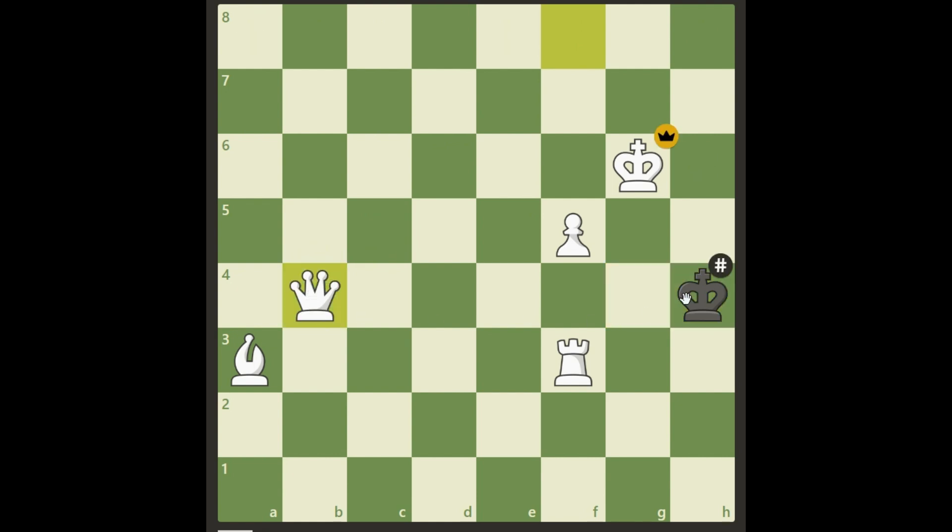Then the queen follows to b4 and it's checkmate in two moves. When you see it, it's so simple, but it took me — I didn't clock myself — maybe 10 minutes or something. I'm embarrassed! I hope you did better. Leave a comment if you found it faster than me — I'm sure you did. Have a great day everybody, welcome back to my channel, bye bye!